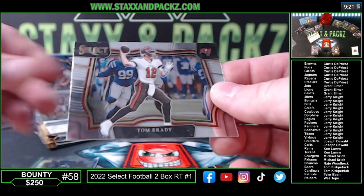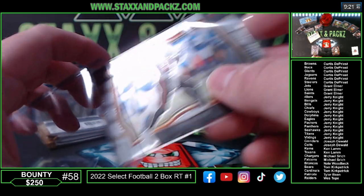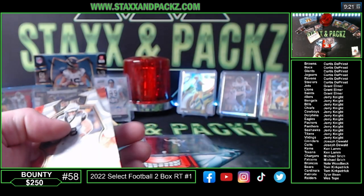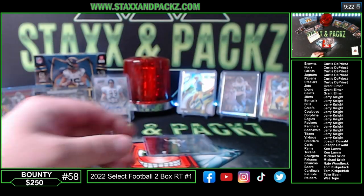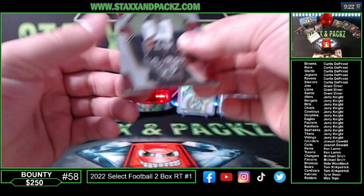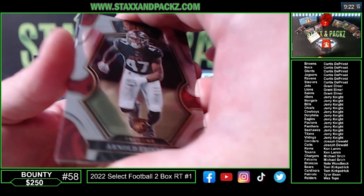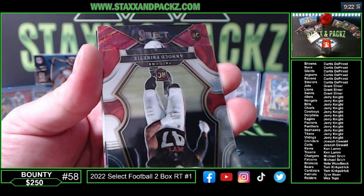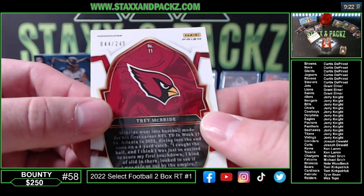Tom Brady on the field level — one of the Buccaneers. The first off-the-line boxes I watched — I didn't really like the design, but in person it's not that bad, especially the silvers. Those look nice. Kyle Hamilton Tricolor, Trey McBride.